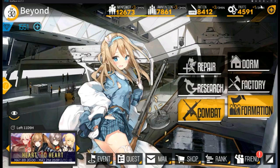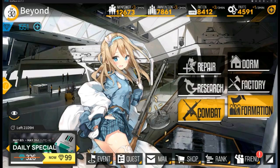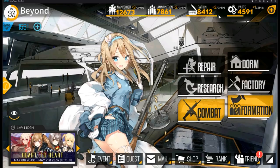The resources are shown on the top right of your screen: you have manpower, ammunition, rations, and parts.